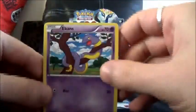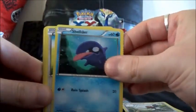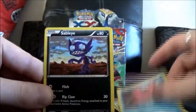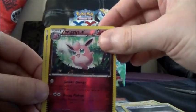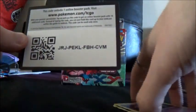Here we have Ekans, Fletchling, Shellder, Tailor, Timber, Corsola, Sableye, Fairy Garden Trainer, Wigglytuff Reverse, and a Gourgeist holo. That's not bad. And there you are.